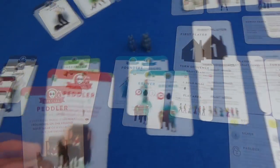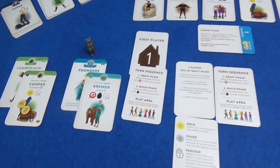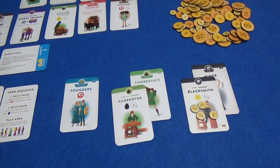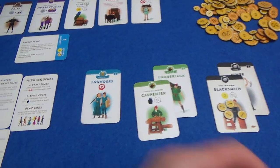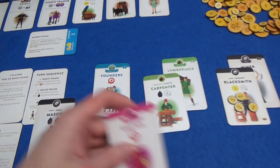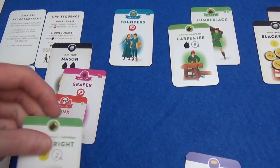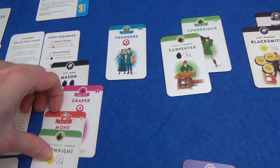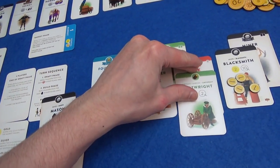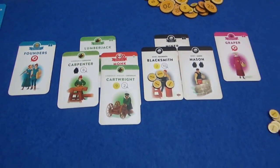The cropper has her own stack — just a single villager. The peddler also goes out and is going to earn a lot of money in future build phases. Then my building — I've got three as well. I think we want this mason out because we want to get building more in the future. I'm going to put the monk out and then a cartwright. The lumberjack has a cartwright on, graper is a new stack and the mason goes on there. That's how my village is looking right now.